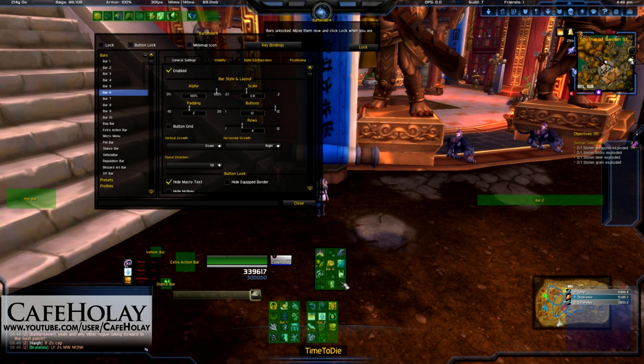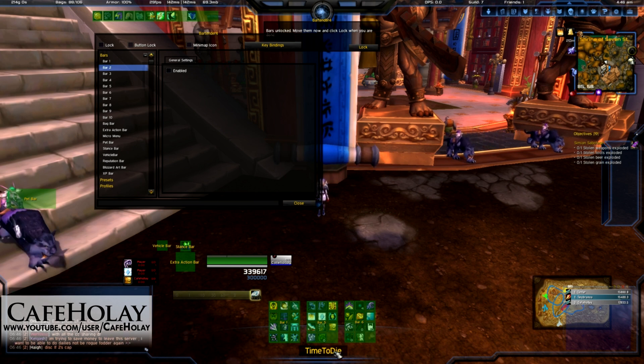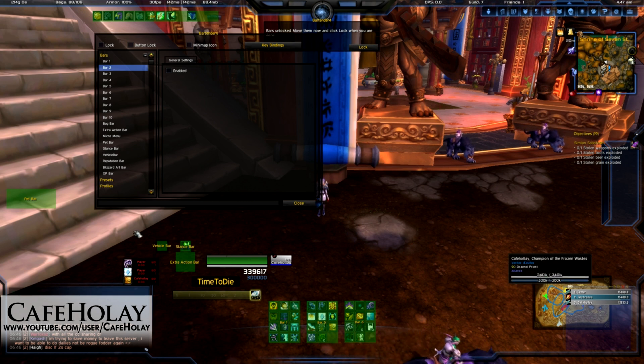Then stay with bar number six — again turn that into four rows and drag it down to the side. Bar two we're not using anymore, so turn it off. Take a quick look to see if there's anything else you want to move around. In my case it's going to be my stance bar. Vehicle bar is kind of fine where it is, and I use Time to Die — it doesn't exactly matter where you set it up.